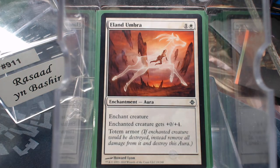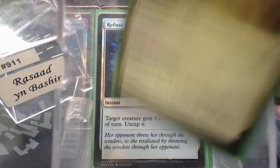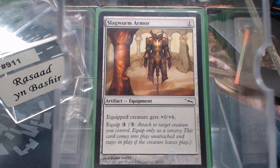Eland Umbra is cheap and gives a toughness buff, but the totem armor is what makes it beautiful. Refuse to Yield untaps the creature and gives it +2/+7 — the ultimate combat blocking trick. There's also Stone Skin, which at flash gives +10 toughness, and good old-fashioned Slagwood Armor giving +6 toughness.